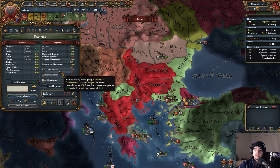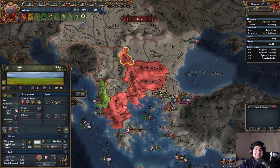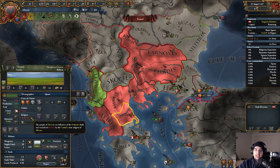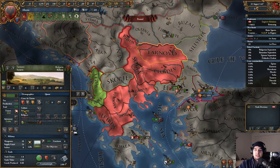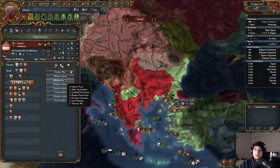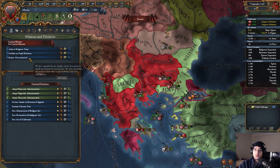We paid off all the loans, we have corruption now. Let's lower maintenance. Looking at the spending — that's pretty horrible. I say buy this down and start coring immediately. We're going to raise the autonomy in a lot of this territory. That separatism is out of this world — so high. At least I have Hungary here; Hungary could probably help me. We need to ally Austria now.